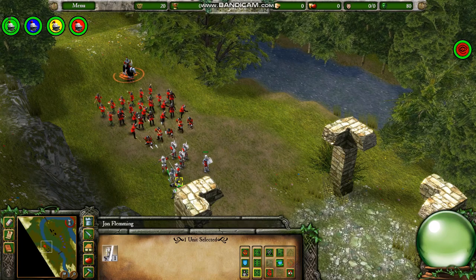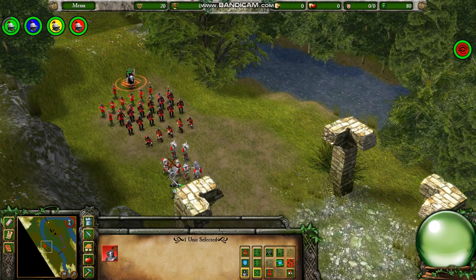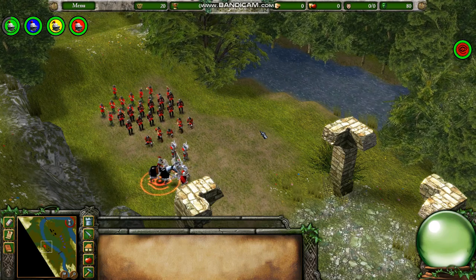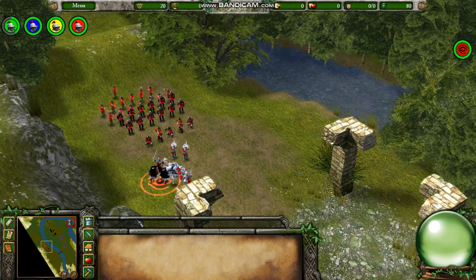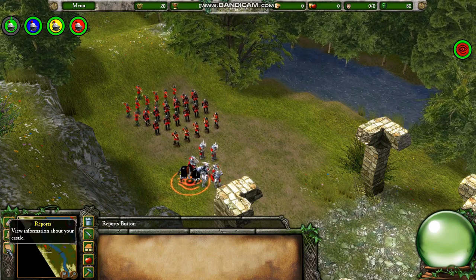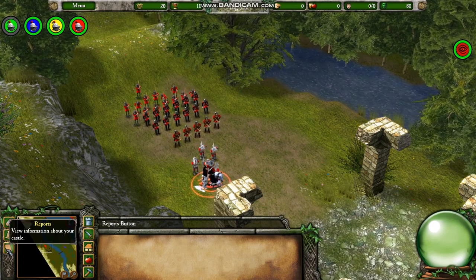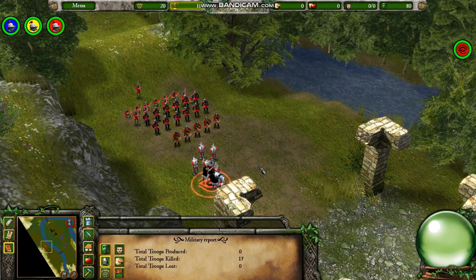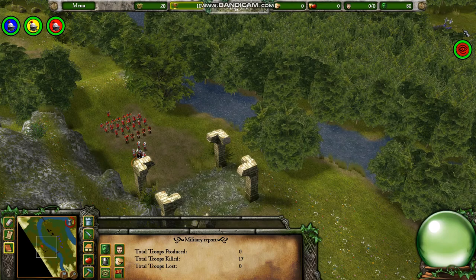I will definitely not allow Sir Gareth to fight nobly in hand-to-hand one-on-one combat. I will unleash all of my troops at once on the Green Knight in the most unchivalrously English way possible. The Green Knight has fallen. Zero casualties — that's what we want. It makes the rest of the mission a lot easier.